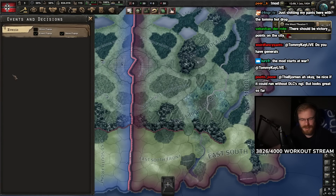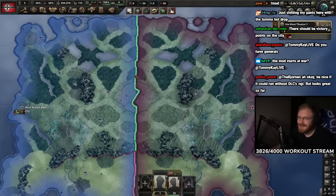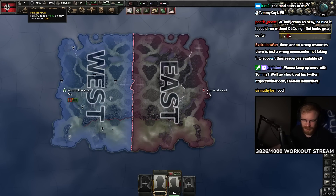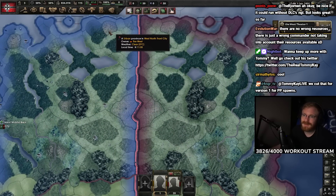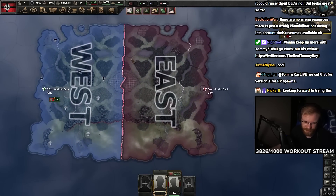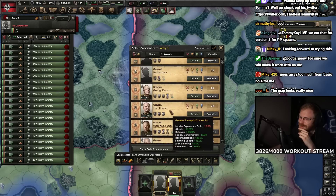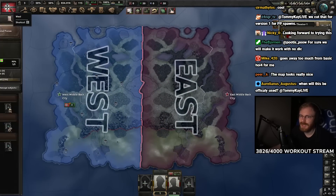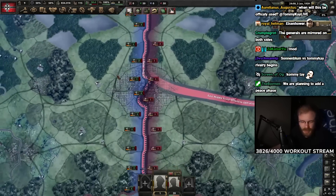My basic idea was always that both players generate political power as mana, which is turned into units. The more you take certain objectives, the more PP you get than your enemy, letting you run away with the game. We cut PP spawns for version one. It's important that generals offer a bigger variety - if there's only one broken general like Eisenhower, you just build the same real army every time.